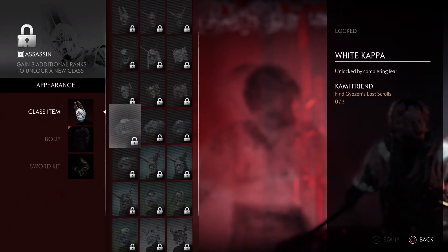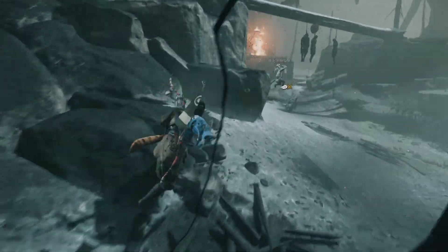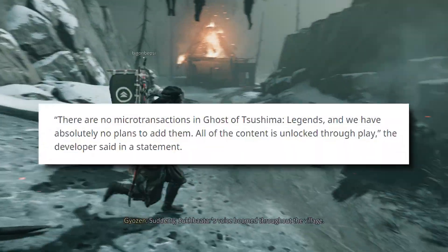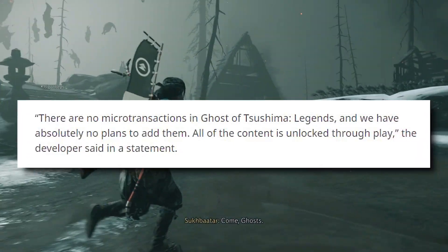With any online game comes cosmetic items. There are a few that carry over from the single-player game — you get some masks and some colors, and you can also attach particle effects to your weapon so when you swing your sword you'll have autumn leaves flying from it. It's really cool, it's very Ghost of Tsushima. I'm also very happy to say that there are no microtransactions in sight. One of the developers told VG247 that 'there are no microtransactions in Ghost of Tsushima Legends and we have absolutely no plans to add them — all content is unlocked through play.' Being able to unlock everything just by playing the game is so refreshing, especially for a multiplayer game in 2020.